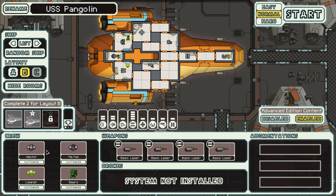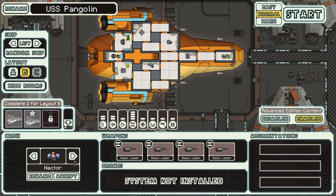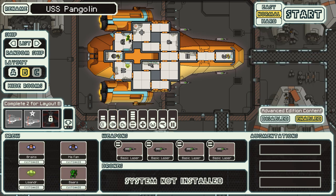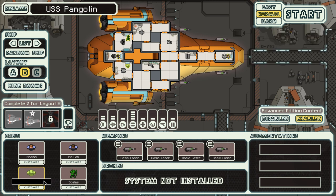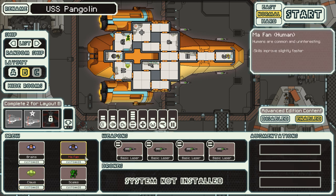Let us rename our crew real quick. First of all, my captain is going to be called Brains — he's doing the captaining. Next up, somebody to take care of our shields; the Mantis is probably not the best one for shields, but the Mantis will do, so you're going to be called Scales — which is also somewhat fitting for a Mantis. Next, somebody to take care of our weapon systems — a Zoltan — he's going to be called Klaus. And finally, Lennox will take care of our engines.